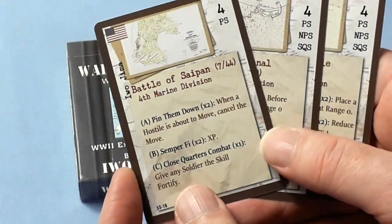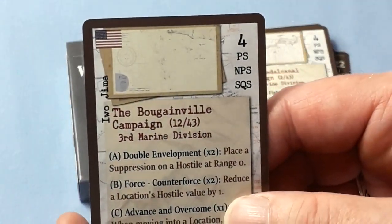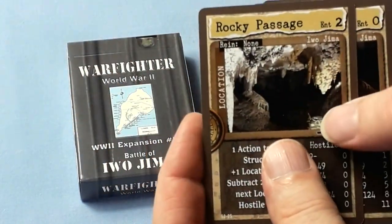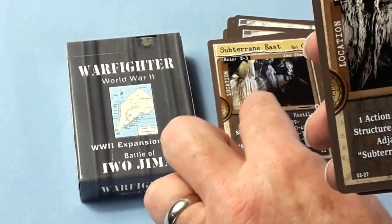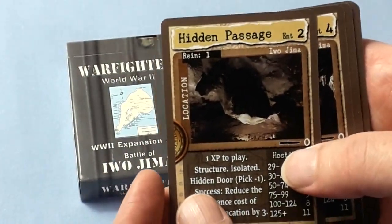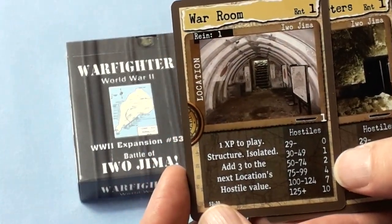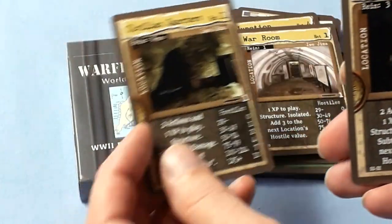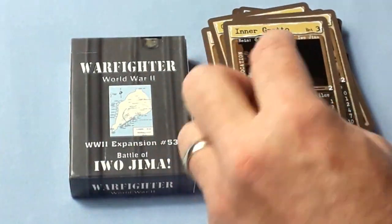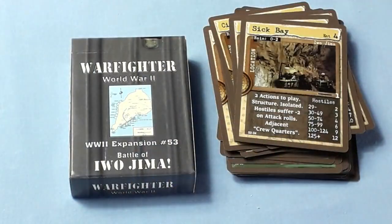There are also war records: Battle of Saipan, Vital Canal, and Bougainville Campaign. Specific location cards for Iwo Jima include: Rocky Passage, Subterranean East, Subterranean West, Hidden Passage, T-Junction, The War Room, Civilian Quarters, Outer Grotto, Inner Grotto, Sick Bay, Crew Quarters, Underground, and Shrine — so lovely lots of locations there.